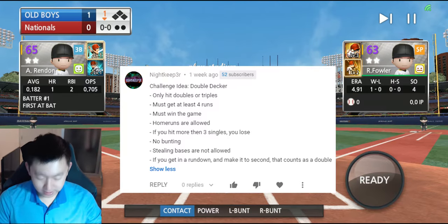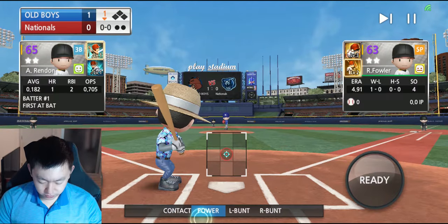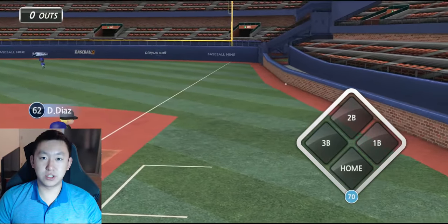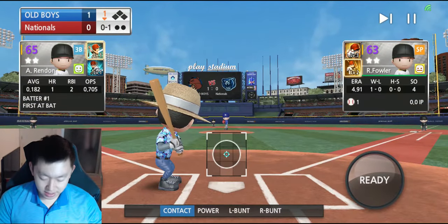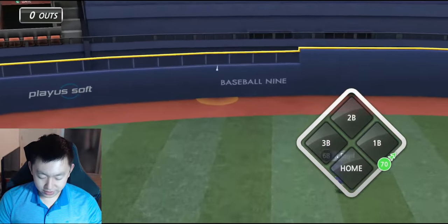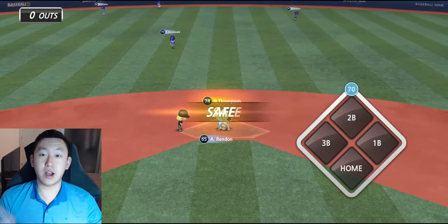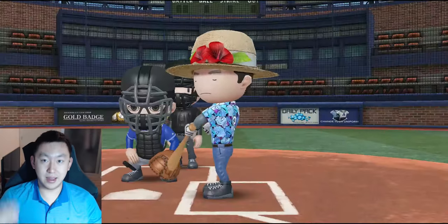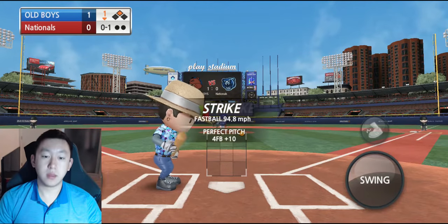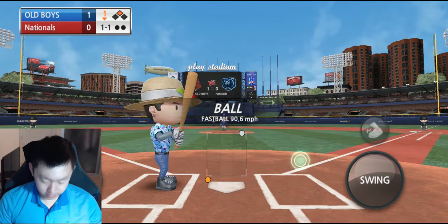Let's get into it - doubles only. Strategy-wise, I'm going to try to utilize power hitting a lot more, because from last Tuesday's 500 subscriber Challenge Tuesday special, we saw that we were able to get a lot of doubles with power hitting. So I might use that more than usual. We start off with a double, which is right in the wheelhouse of the challenge. I'm going to try to work the pitch count more, working on the fundamentals of the game.